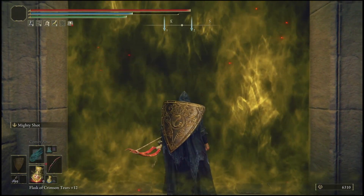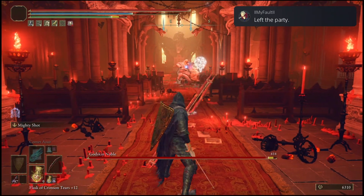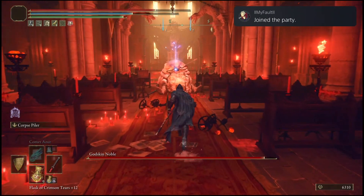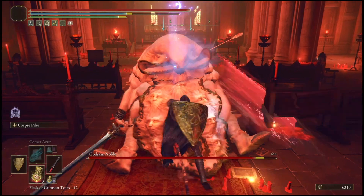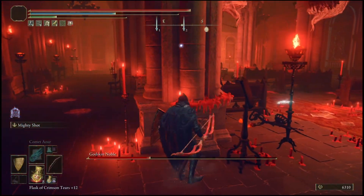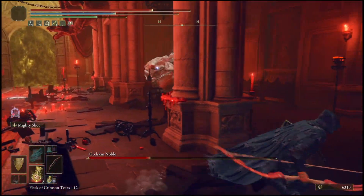Once you have everything equipped, make your way down to the Godskin Noble. If you don't know how to get here, look it up on YouTube. Once you're there, equip your sleep arrows and simply shoot him with your bow until he falls asleep. Once he's asleep, walk up on him and use whatever you want — the Rivers of Blood katana, Comet Azur, anything that inflicts a lot of damage.